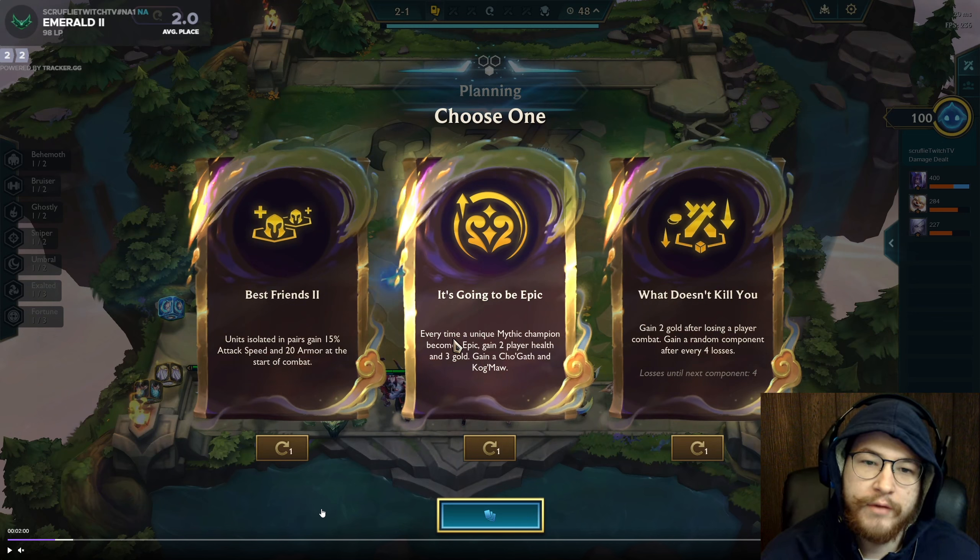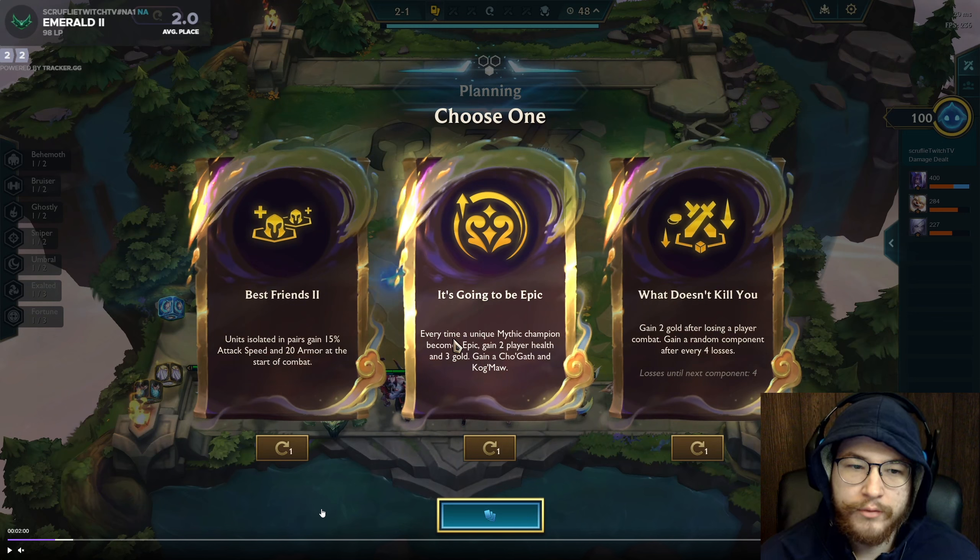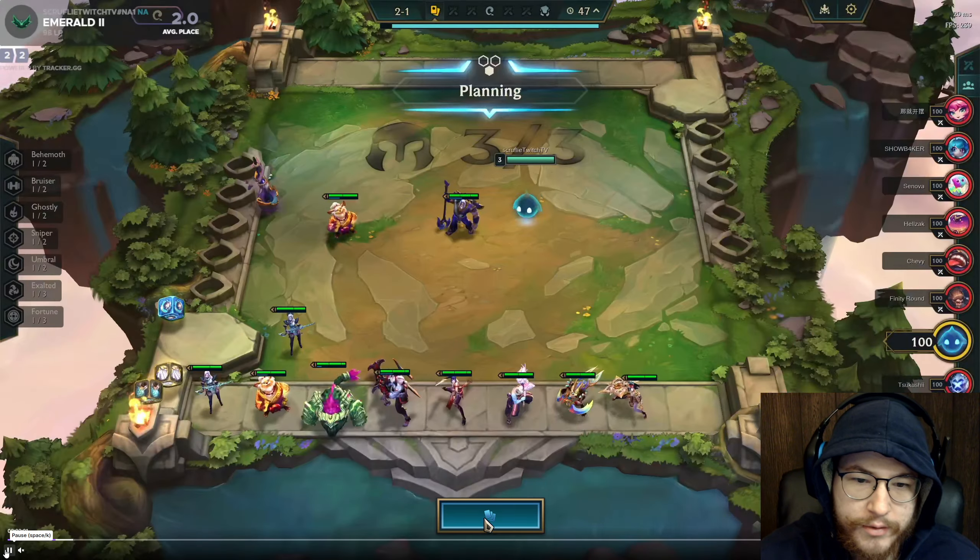One thing you have to think about: this is a gold tier augment, so it's going to be a lot more powerful than any silver augment. Finding another combat augment later in the game that's silver but on par with this gold combat augment is going to be very hard. This means a basic level-8 two-star four-cost board with this gold combat augment is going to perform a lot better than, say, a reroll comp with some silver augment — it really pushes teams over the edge.